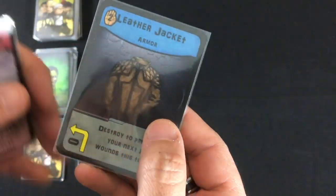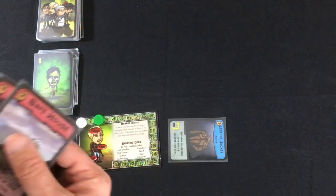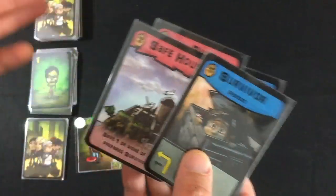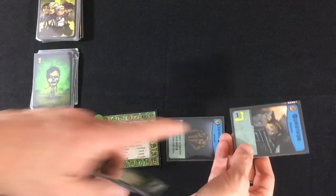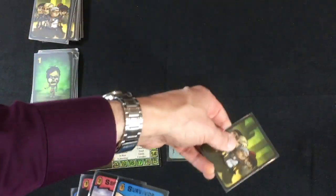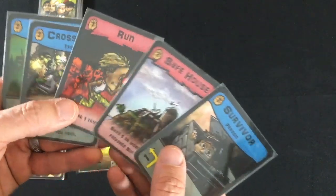Robert starts with a leather jacket in play — free to prepare, even though it starts unprepared. Destroying it prevents the next two wounds I take this turn, basically letting me kill two zombies. 'Destroy' means it's gone from my deck entirely. Most cards are just discarded. In my hand I have: safe house, which lets me save prepared survivors; a run card that discards one zombie; a crossfire trap; and a guide that discards two zombies from my discard pile.